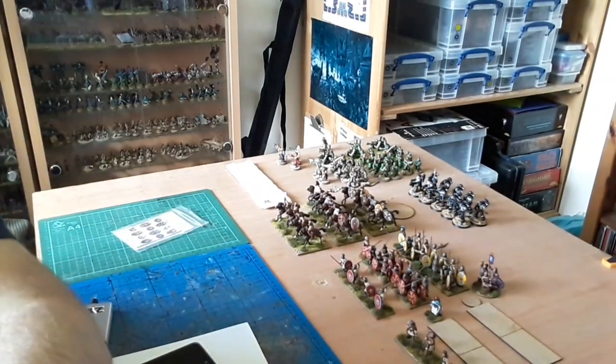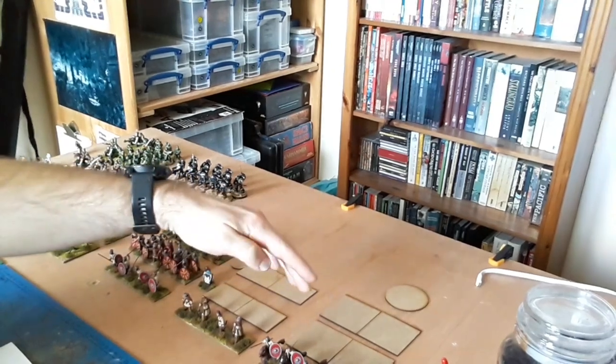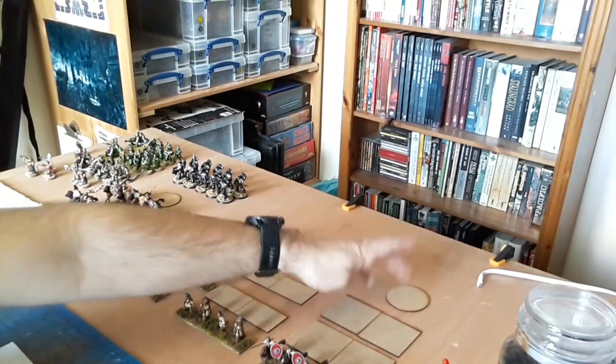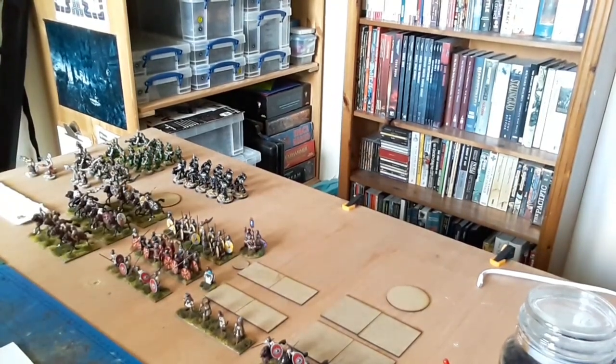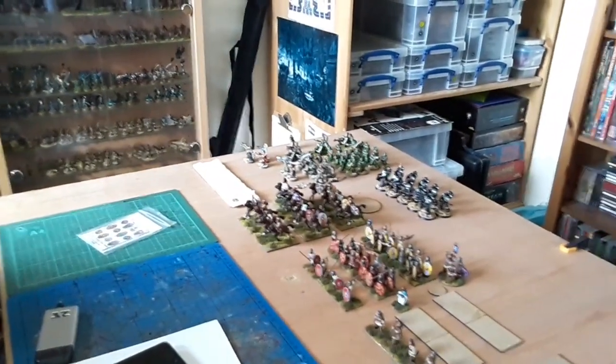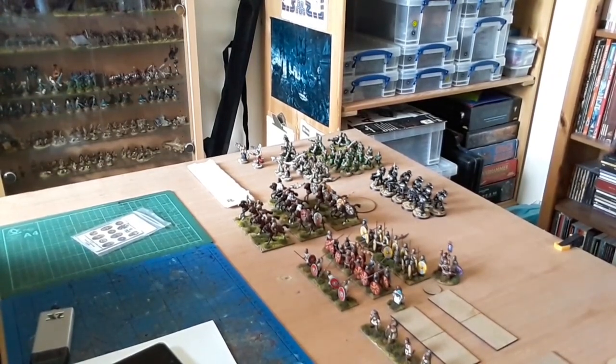Moving across — just here you can see these empty bases. We'll have a unit of cataphracts with a hero, and another unit of heavy cavalry and another general. And that's my full army done for Two of the Strongest, the Two of the Strongest tournament in September. If any of you are going, it'd be great to see you there. I know Mary Hinge is going — I played him last time and he beat me, so revenge is on the cards hopefully.